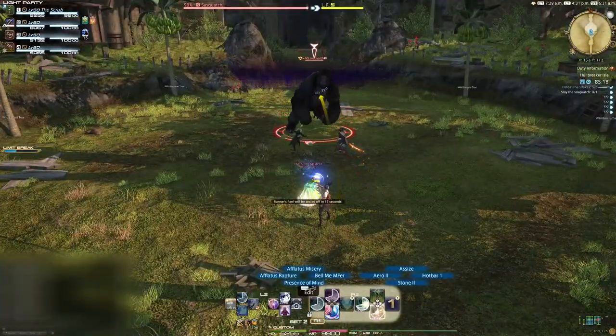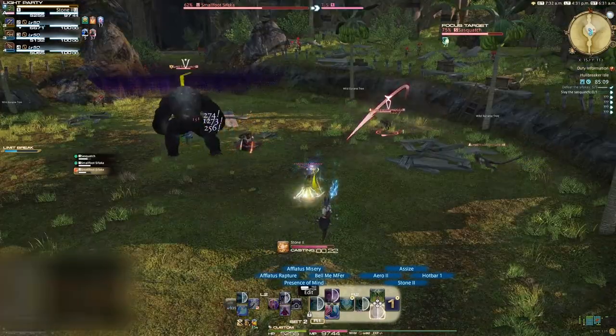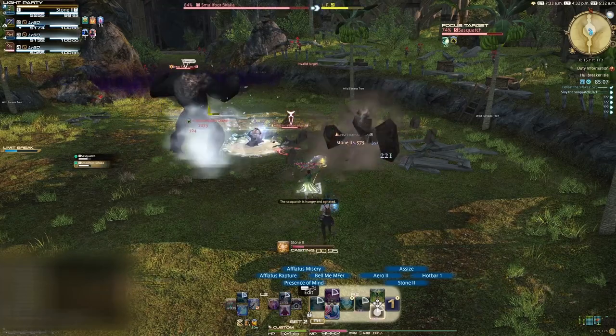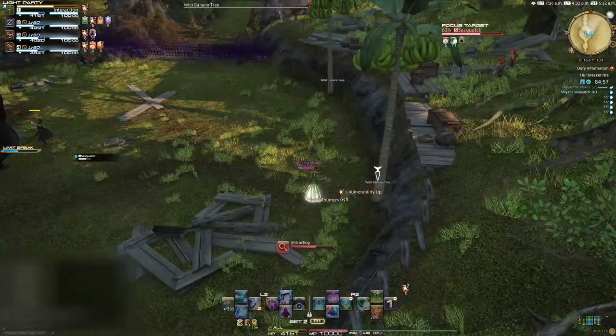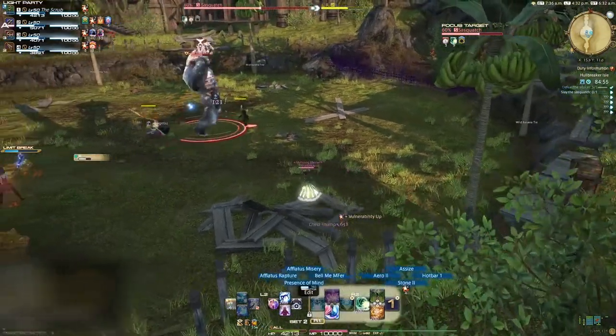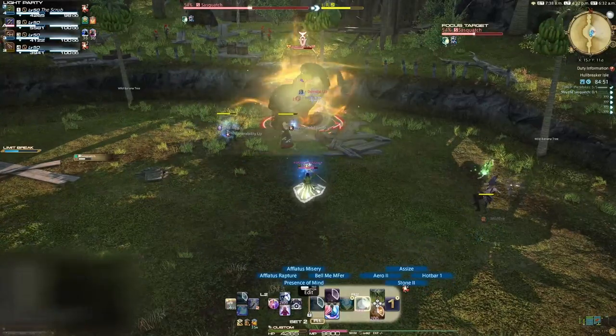When you pull the boss, the trees on the outside of the arena will become targetable — these will be relevant later. Adds will spawn in; they don't have a lot of health. When the boss gets a vulnerability down and beats his chest, he will send out room-wide AOEs with a stacking vulnerability up to all players. He will do this until he gets a banana. To give him a banana, interact with a tree around the arena. The boss will run over to the fallen bananas and eat them, losing his vulnerability down but gaining a permanent damage-up stack for each banana eaten.